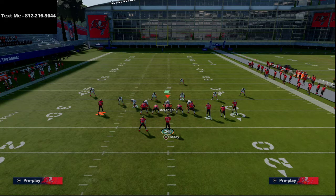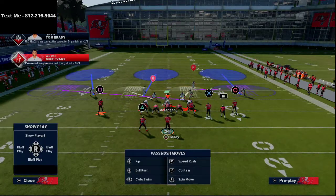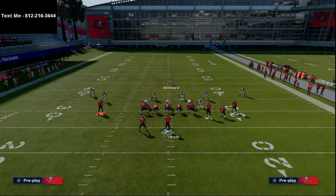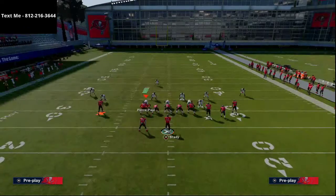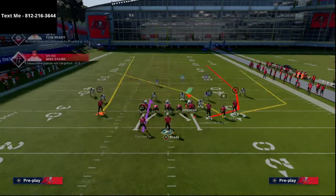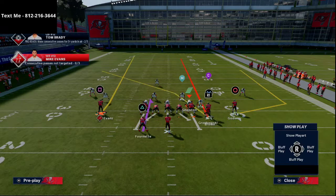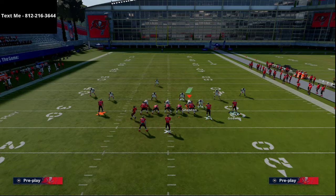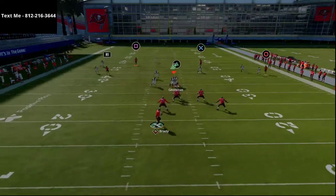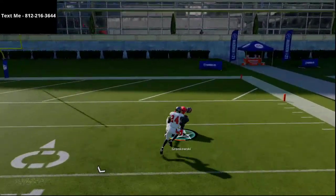You could also streak Gronk up the seam to create a true four-verticals concept, and it just torches the coverage. This four-verticals setup really does make the Gun Cluster usable. Now, what if they go to zone? This play is a great mix-in. I'm going to flip the formation so the safety is on the strong side. This kills cover three on both sides of the field. Streak Gronk, motion Antonio Brown left, snap — and you'll be able to hit Gronk for a one-play touchdown over the top.